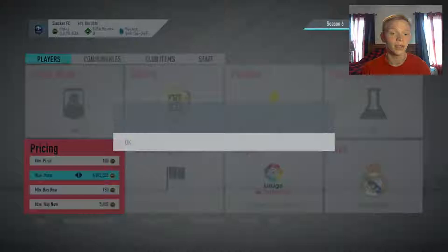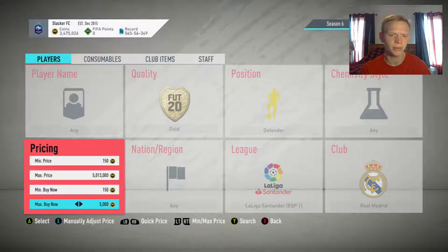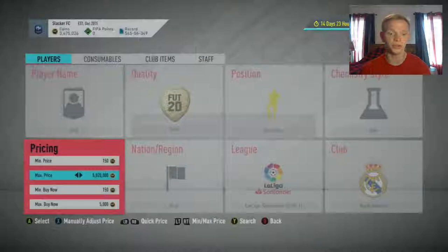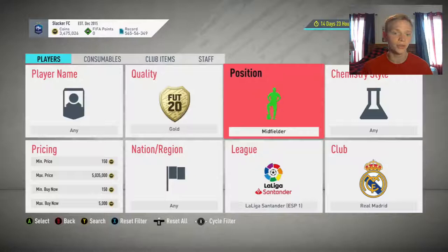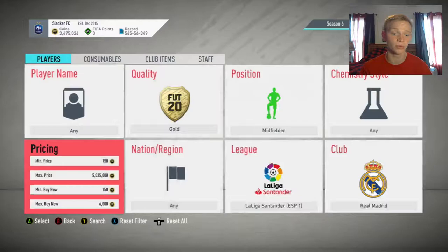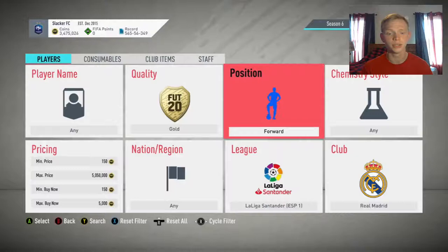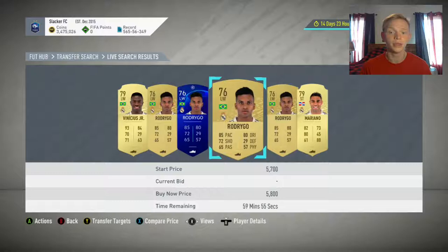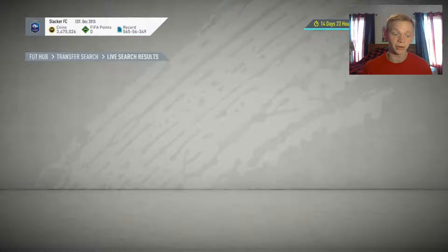If you go defenders, they're going around 6,000 — like Ferland Mendy. You'll also get Nacho Fernandez, Eder Militao, and maybe Carvajal. For midfielders, Valverde is a non-rare that could pop a lot and goes about 6,000 coins. For forwards — Lucas Vasquez, Rodrigo, Mariano — they're going 5,000 to 6,000, but strikers will drop in price, so maybe bump the snipe price down a little.